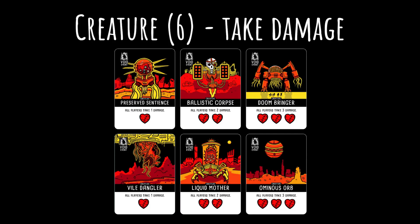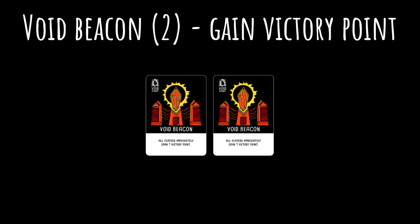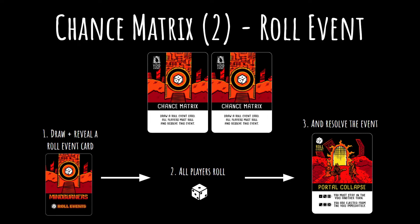The first type of card is creatures. When a creature is revealed, all players immediately take the indicated damage, unless it can be prevented by playing an ability. Once that's resolved, the creature is considered defeated. There are 6 creatures in the void deck, 2 of each damage strength. The next void card type is void beacons — very simple. When you reveal one, all players who are still in the void immediately gain 1 victory point. The third type of void card is the chance matrix. When you reveal a chance matrix, a roll event card is drawn, and each player rolls the 6-sided dice to determine how they are affected by the event.